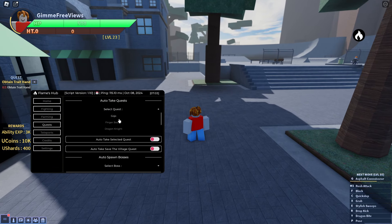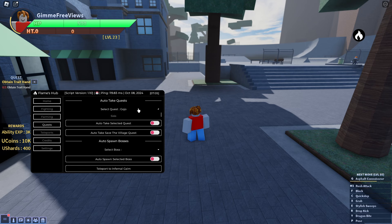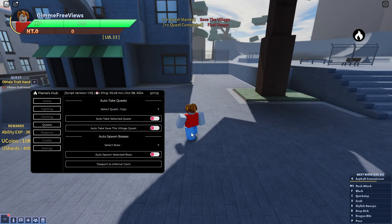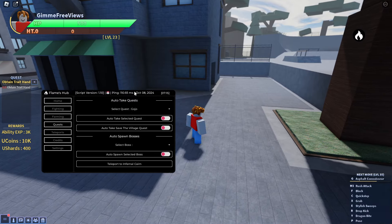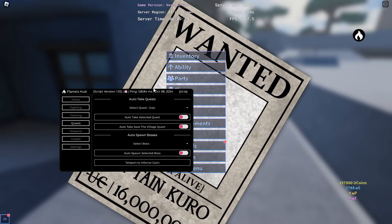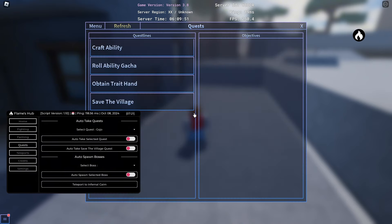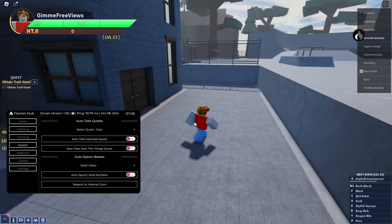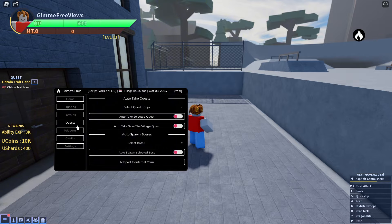In the quest tab you can select a quest, auto take the selected quest, auto take the save the village quest, and we can auto spawn bosses as well. As you can see it did start the quest. We've got Sea of the Village, craft some starter stuff — quite a lot in here.